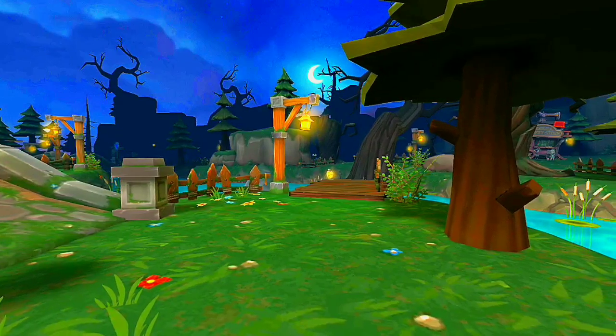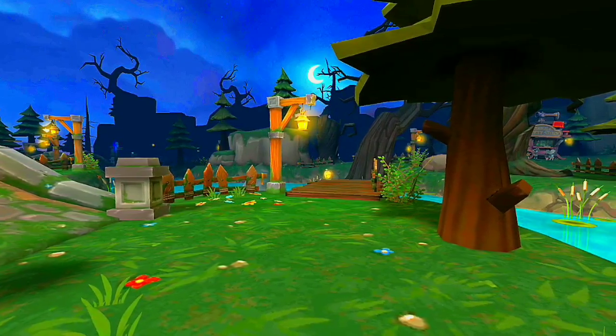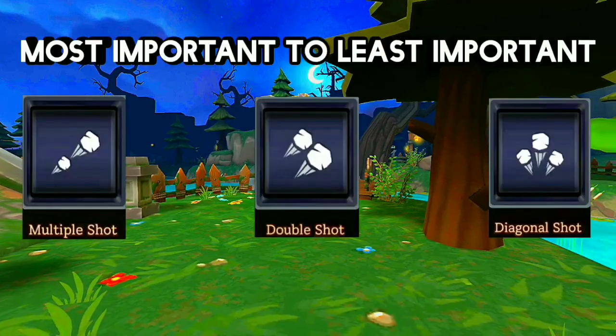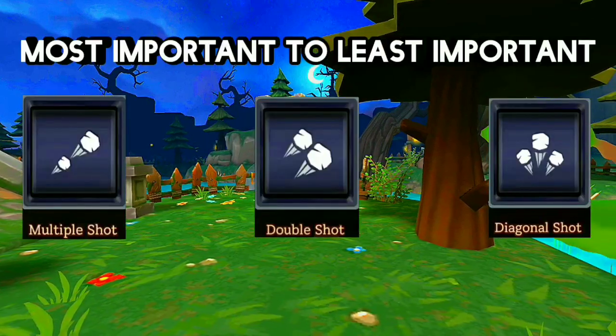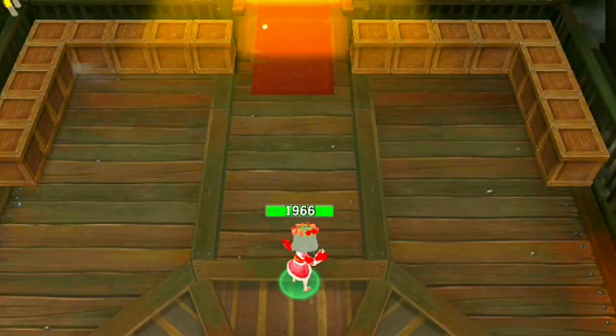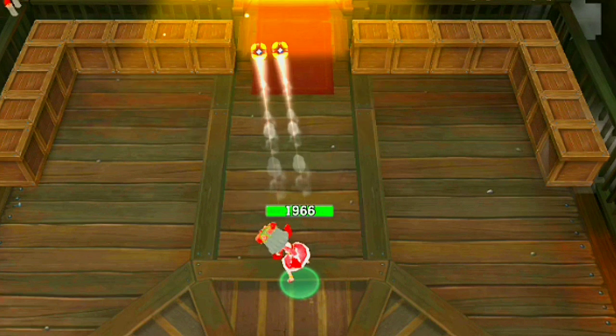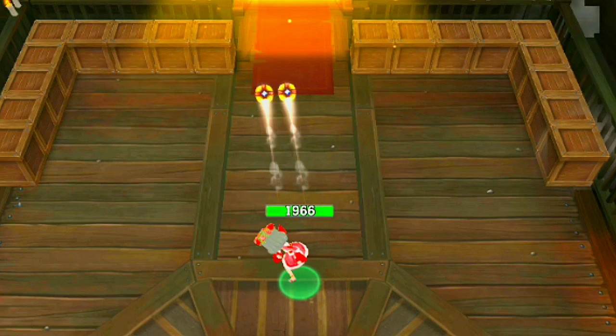For shooting style, in order from most important to least, I would choose multiple shot, double shot, and diagonal shot. Here's what they look like all together — at that point I already feel pretty powerful. If you choose double shot twice, it turns into three rocks at a time in the middle. If you choose diagonal shot twice, it turns into five different rocks shooting out.